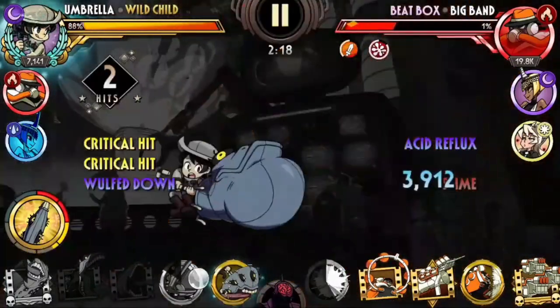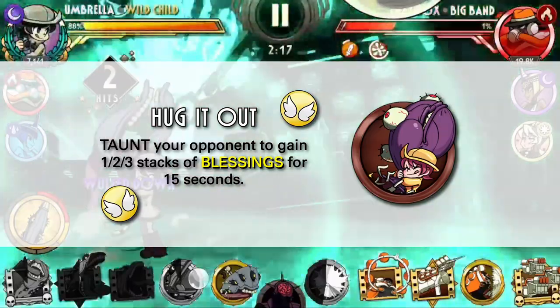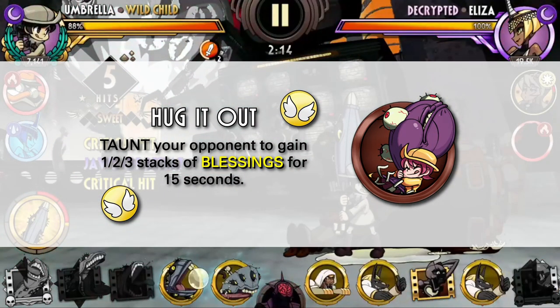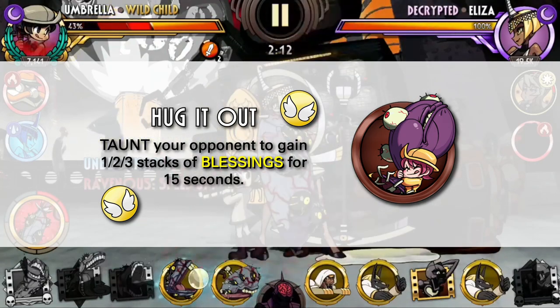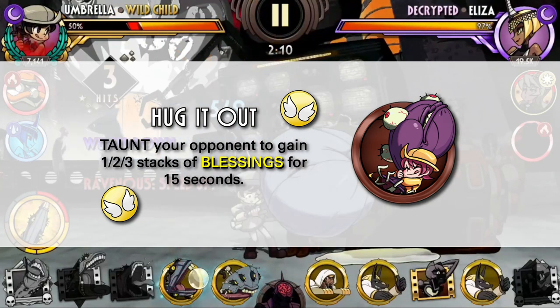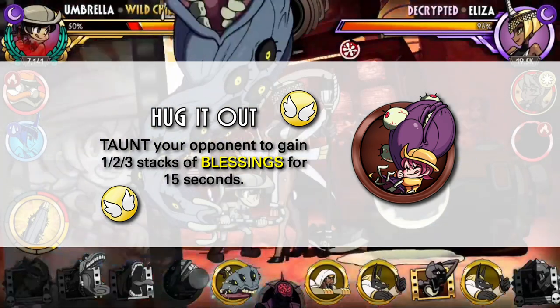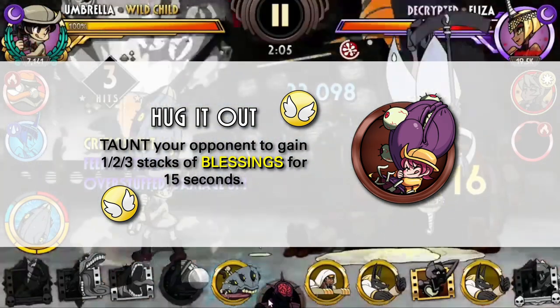We'll start off right away with the first special move, her taunt, Hug It Out, which provides stacks of Blessings. Blessings is a buff that has not really been utilized as much as a strategy. It's mostly seen as a bonus buff that can save you in certain tight situations, but for the most part, you'll probably forget about this move.